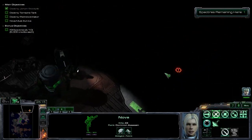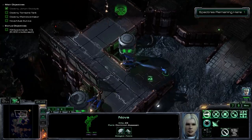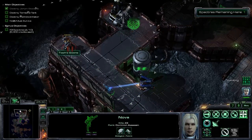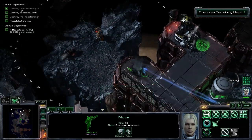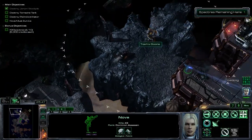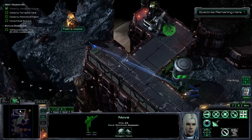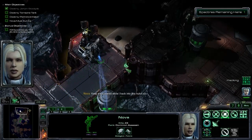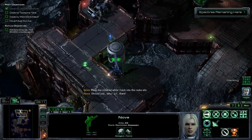You can just use it to nuke your target. I might not even use it because it's possibly unnecessary. I'm gonna grab the nuke, but not before I destroy this turret for no good reason. I don't actually think we need to use the nuke. Keep me covered while I hack into this nuke silo. Should just take me a second. There. On the move. So now we can nuke.